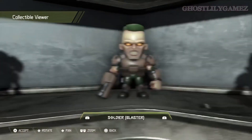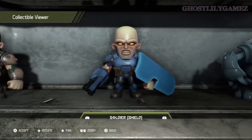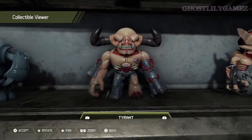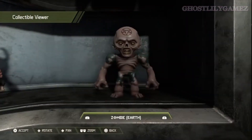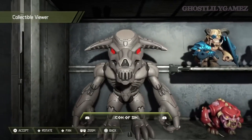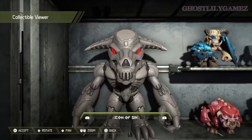Revenant, Soldier Blaster, Soldier Shield, Spectre, Tyrant — which look really weird when they stare at you — and the Whiplash. Oh, and Zombie, which is from Earth. And the big main guy, the Icon of Sin, who was the big boss at the end.